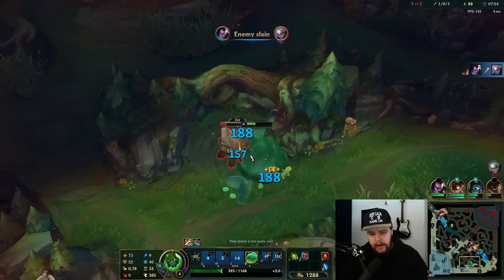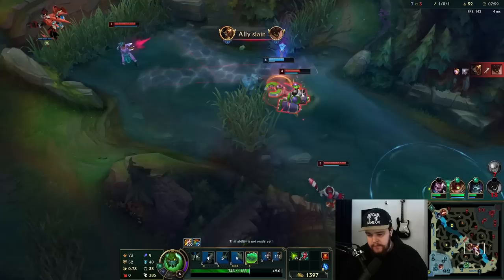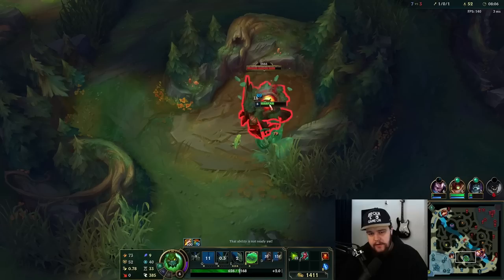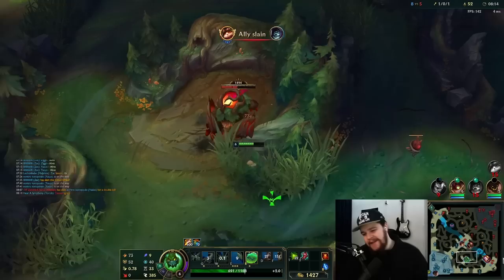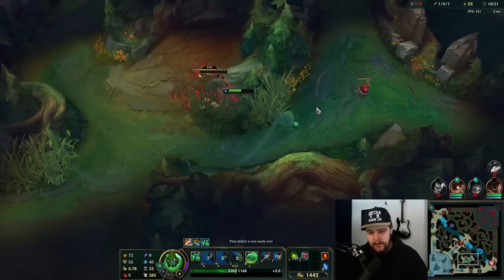He decided to flip dragon for half a bolt wave instead of just helping, which I'm not a fan of. If it was a colossal wave, obviously that's different. This is way too greedy — we used all our cooldowns already. My team wants to fight for something that's not very good instead of just taking the dragon, which is a great objective. That's just something else, man.